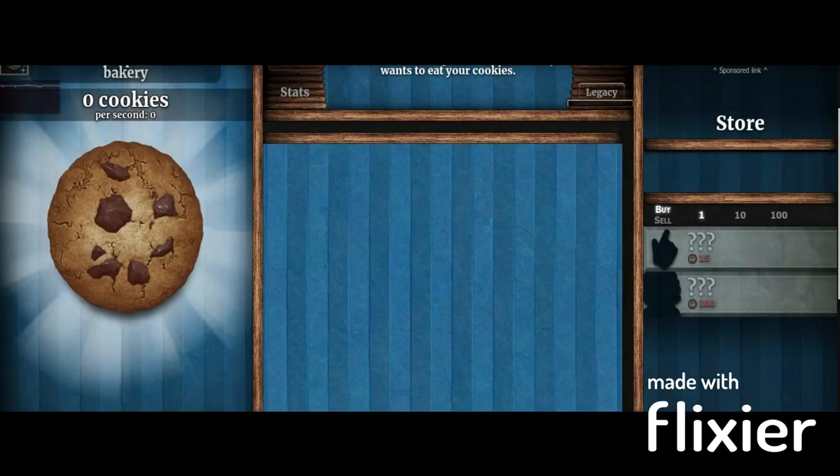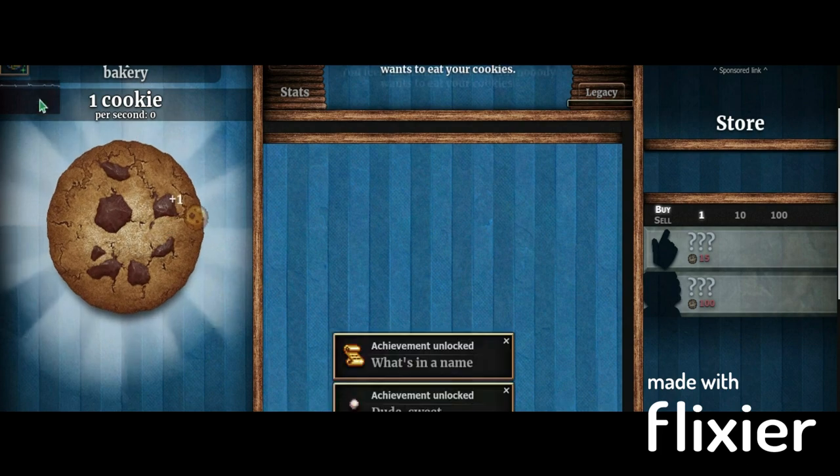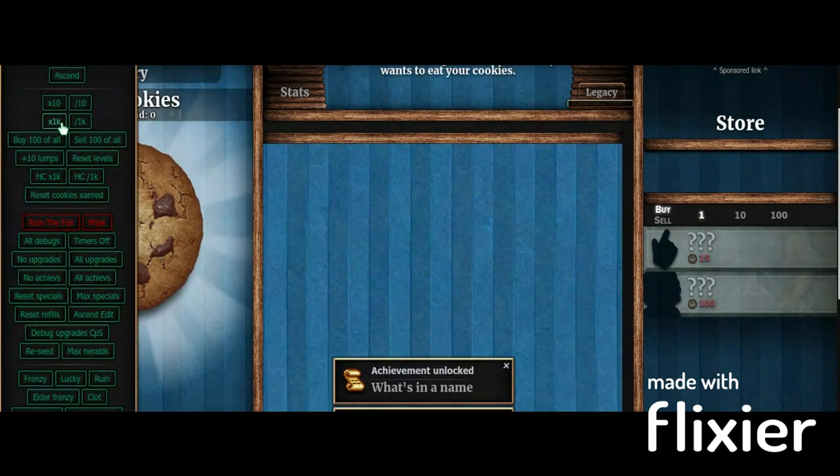You'll get the cheats, and then we'll be able to click and get the Cortex Baker. We're speedrunning the Cortex Baker.